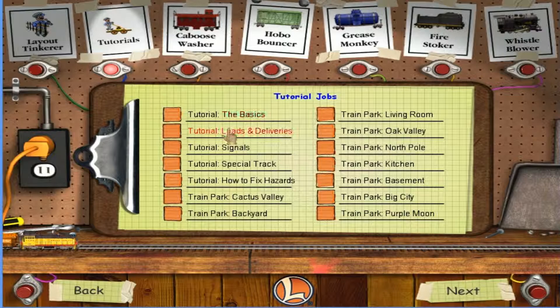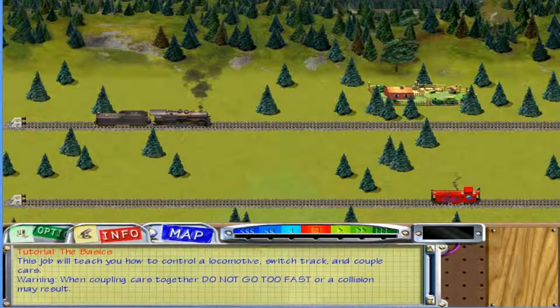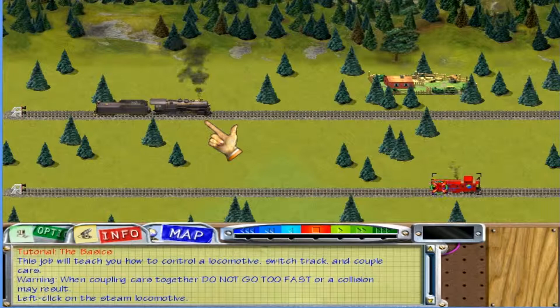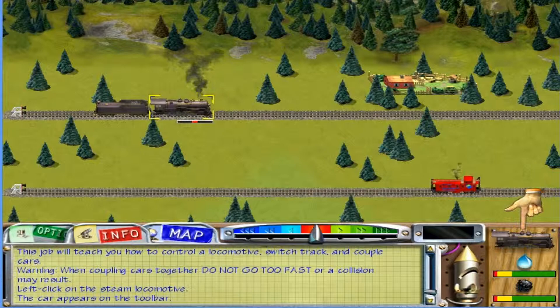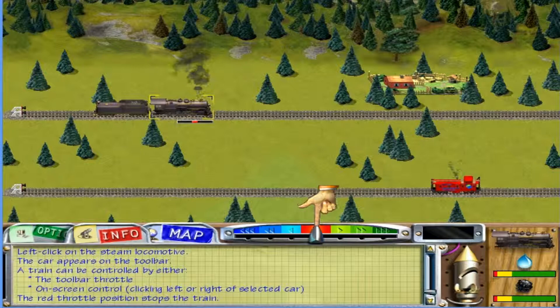We'll start off with the first one. I know how to play it, but let's go through it. In this first job you'll learn how to drive a locomotive, switch tracks, and couple cars. First, select the steam locomotive — simply click on it. The locomotive appears on the toolbar at the bottom right of the screen. A train can be controlled by either clicking on the throttle or clicking on the left or right of the selected car. The throttle controls a train's speed. The red position stops the train. Clicking on a train will also stop the train.